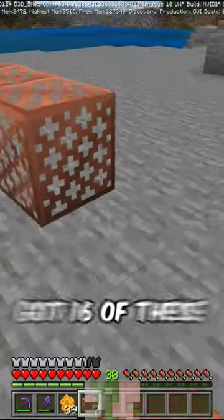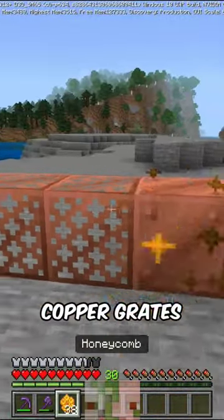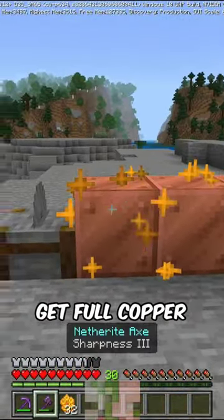It's so silly. But yeah, now we got 16 of these copper grates — this is too many copper grates. Now we can wax these again and get full copper blocks out of it.